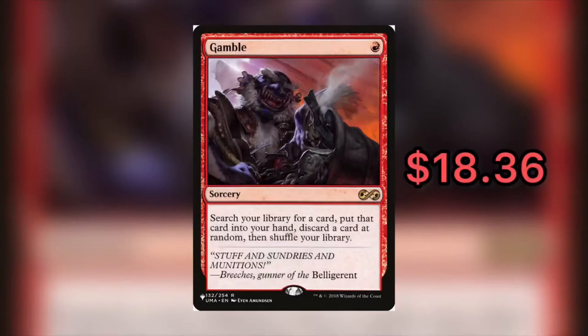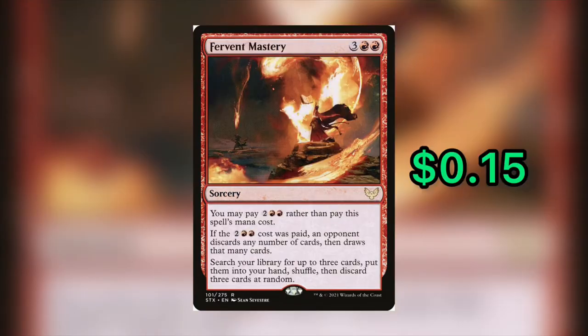Next up is our Commander Staple Gamble — the mono-red tutor — currently coming in at $18.36. We have an alternative: Fervent Mastery for only 15 cents. It's also a mono-red sorcery that costs three and two red, but it has an alternate cost. You may pay two and two red rather than pay this spell's mana cost. If that cost was paid, an opponent discards any number of cards then draws that many. You search your library for up to three cards, put them into your hand, shuffle, then discard three cards at random.